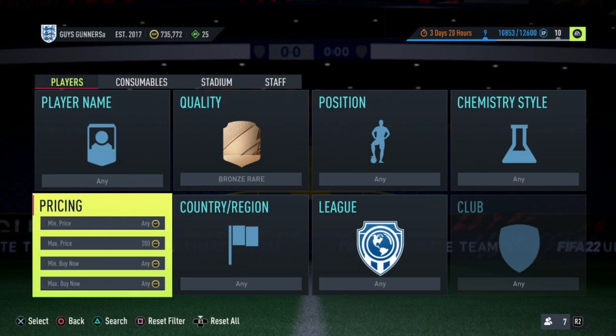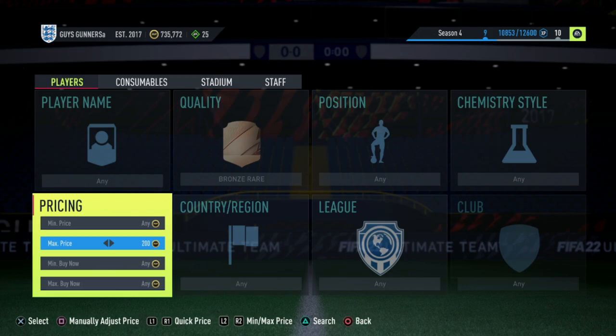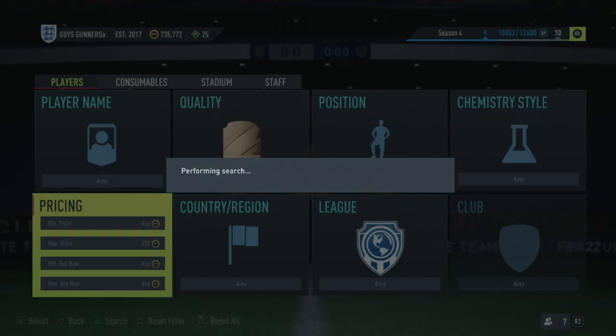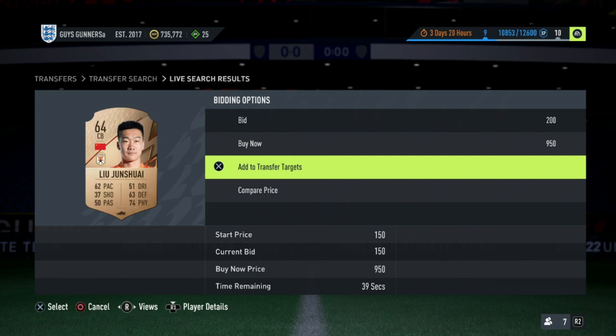The first trading method I recommend is the bronze trading method. This is incredibly simple. All you're going to want to do is head to the transfer market, put the max price to 200 coins and the quality to bronze rare. You will then need to search the market, and what you'll see is all these bronze rare cards that pop up. You're looking for ones with bids on.